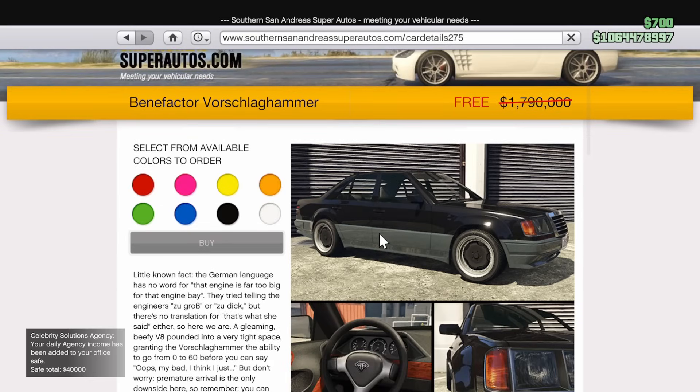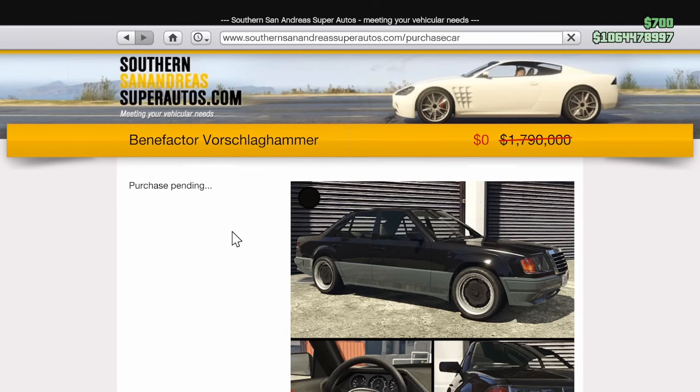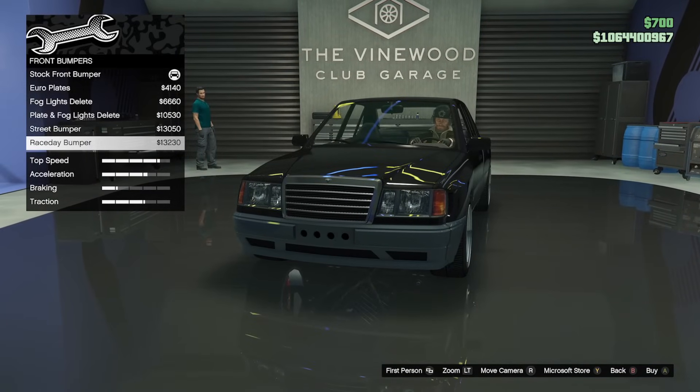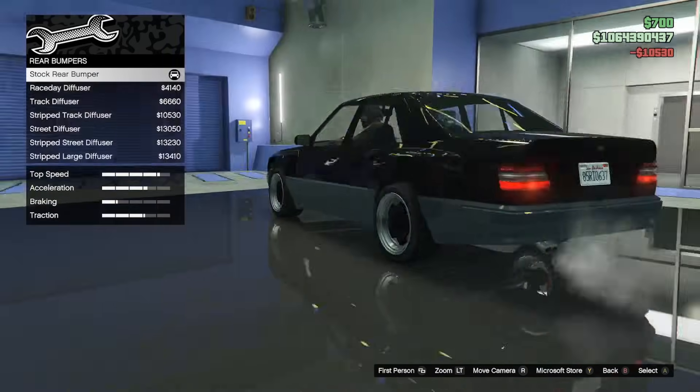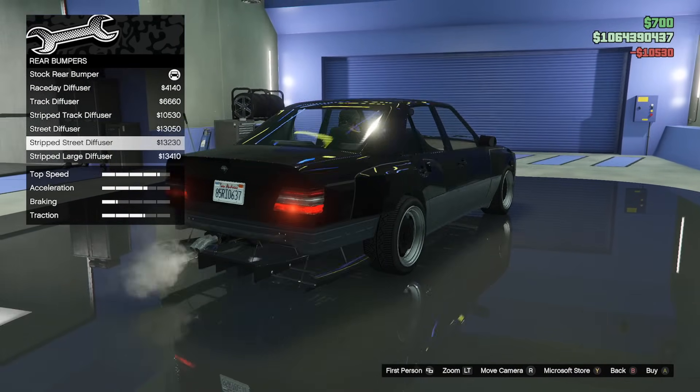Hey everyone and welcome to another event week in GTA Online. For the new content, the Benefactor Vorschlag Hammer has been released at a price of $1,790,000. This is the final DLC vehicle out of the Bottom Dollar Bounty DLC to release, so now we just have the Assault on the Aircraft Carrier game mode and the Halloween content left in the drip feed.